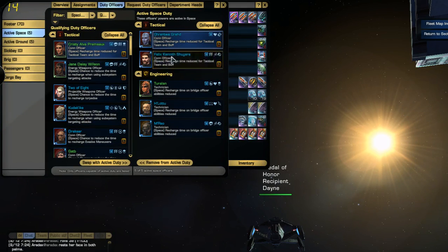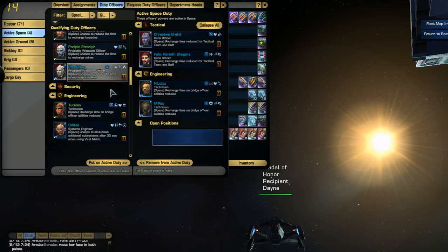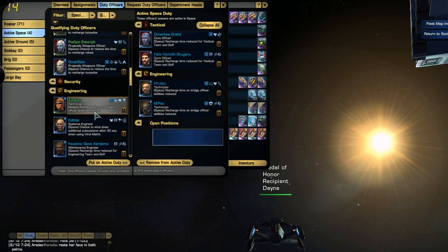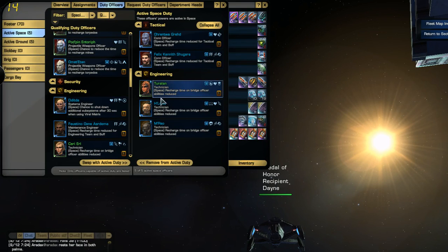I use two conn officers — they recharge my tactical team buffs. Then I use three technicians. My tactical team, along with getting rid of boarding parties, gives me plus 18 starship energy weapons. It also gives more projectile weapons damage and a plus 8% to attack patterns, and it routes power to whichever shield facing is getting attacked.